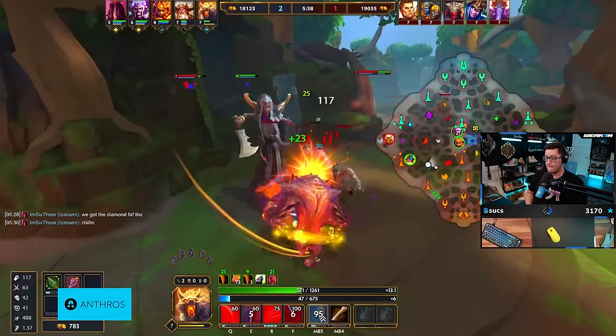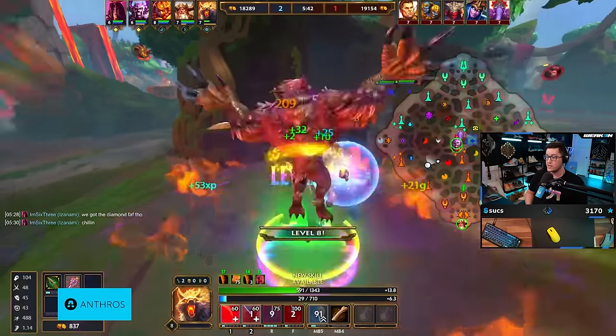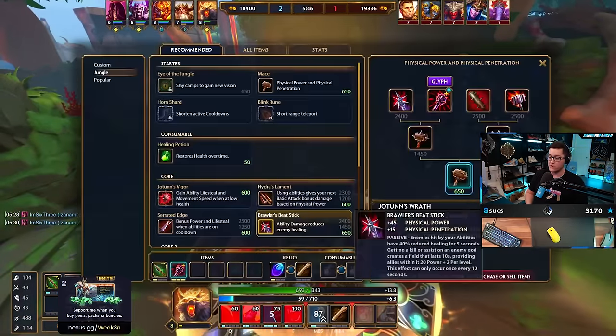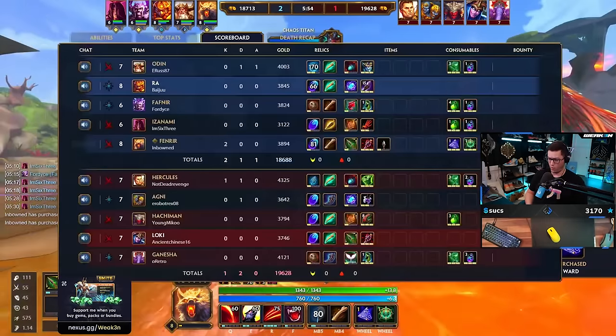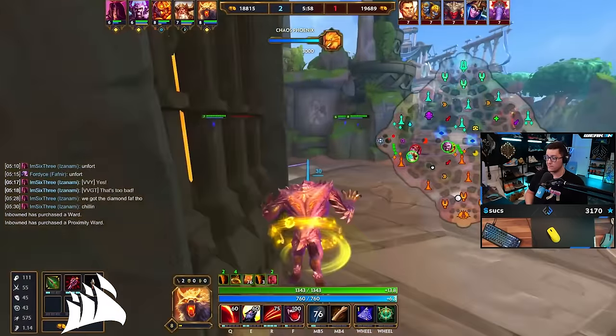This build - Bobby's gonna go this cooldown belt on every ability jungler. You're just gonna change the cooldown item after Jotens. He's gonna go Hydras here, he could go Soul Eater if he wanted. For a lot of gods you can go Soul Eater, or if you're like Ravana you could go Erendite - there's a bunch of items that fit that slot.